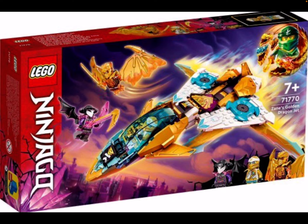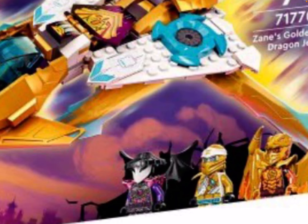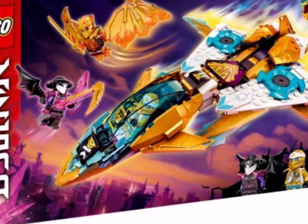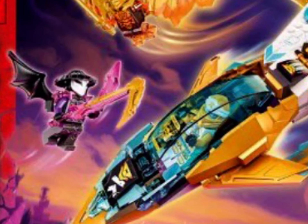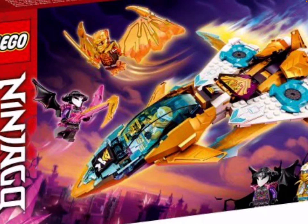Next we got Zane's Golden Dragon Jet, which has been leaked a while back. We got Zane here, and I'm guessing this is Cole on the right. We also got the Skull Sorcerer, which we saw in the teaser of Ninjago Crystallized a couple days ago. We got the new look for him, and he's got some purple stuff, and the mask from season 13.